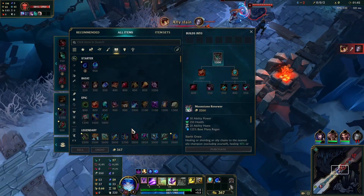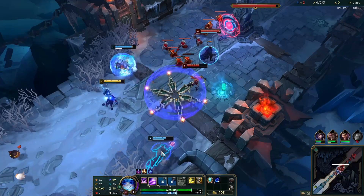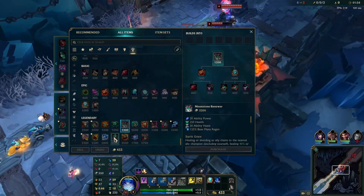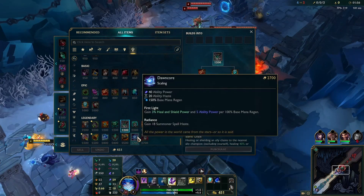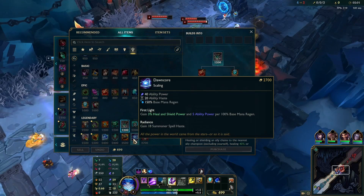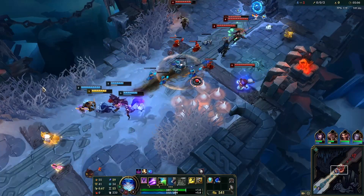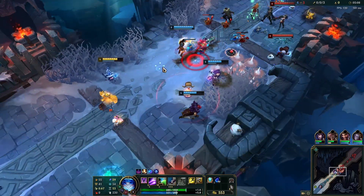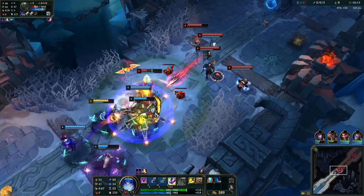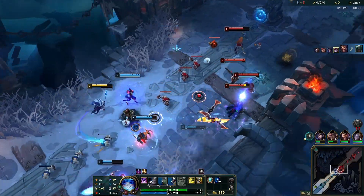I want to try this new support item. It increases healing and shielding based on mana regen or something. That seems pretty good — well, at least as a third item. My shields are pretty big with it.